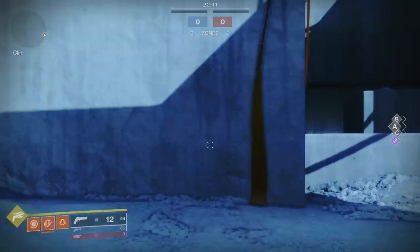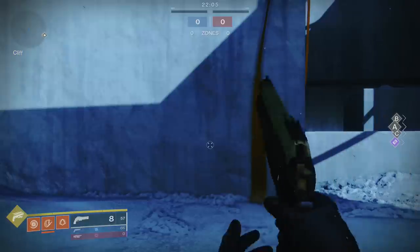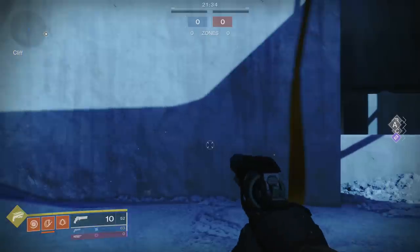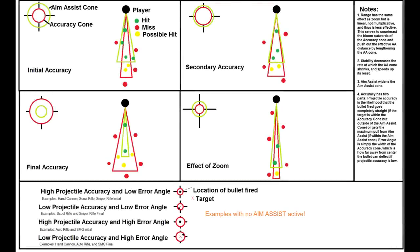A couple of things about this. Number one, adding aim assist widens the accuracy cone — the aim assist cone. Drewski talked about this in one of his latest videos, there's a link below — I highly encourage you to give that one a look. It's very in-depth talking about accuracy, aim assist, range, and how stability plays into everything. With this, we have the circle right here — that is found to be tied to the aim assist stat. The Last Word has 40 aim assist and 42 range. Jack Queen King has 45 range and 96 aim assist. Switching between them, you see that Jack has a wider cone. And aim assist is tied to friction, magnetism, accuracy.